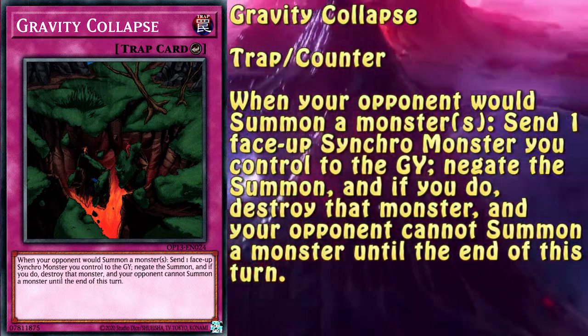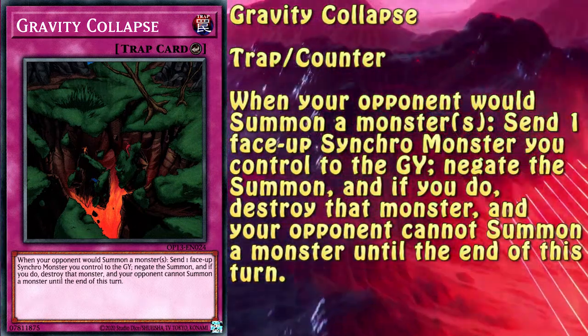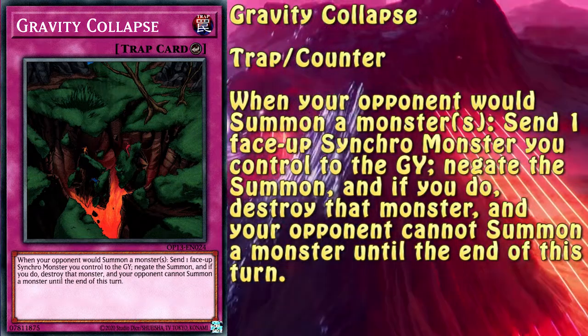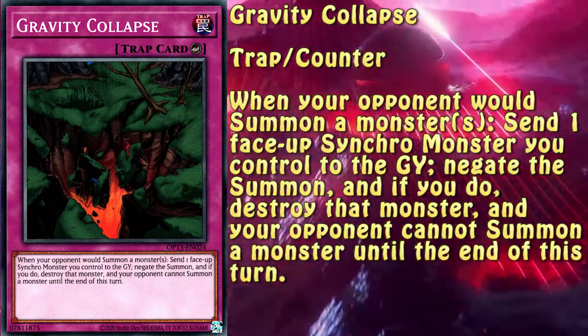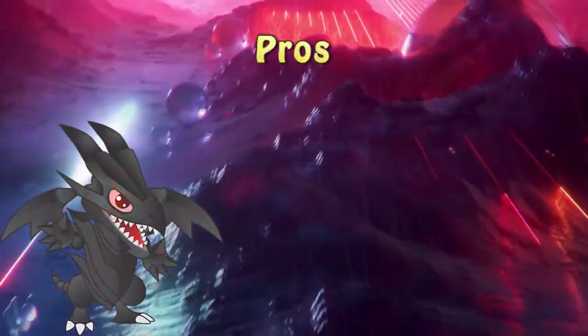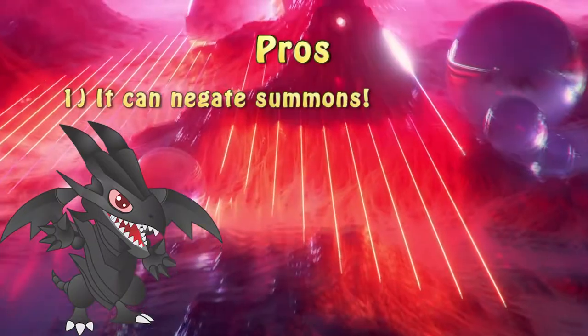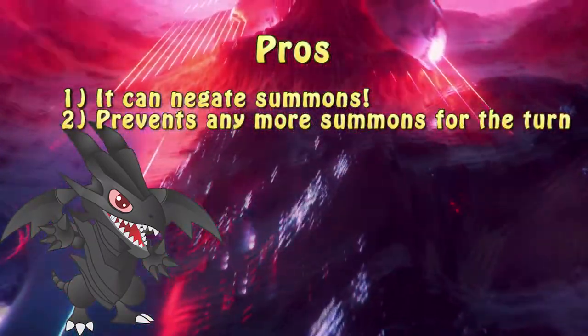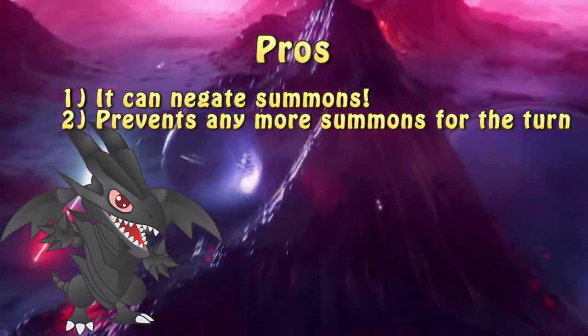When your opponent wants to summon a monster, send one face-up synchro monster you control to the graveyard, negate the summon, and if you do, destroy that monster. Your opponent also cannot summon a monster until the end of this turn. The most obvious upside of this card comes from its ability to negate summons, and on top of that, it also prevents the opponent from summoning until end of turn — basically ending it right there.